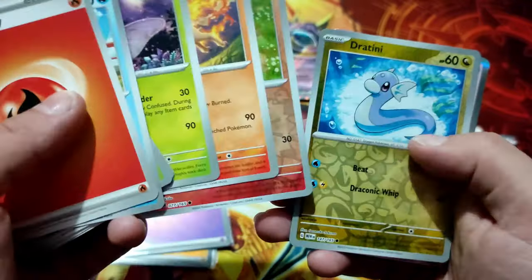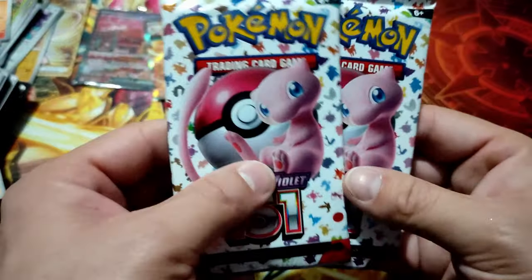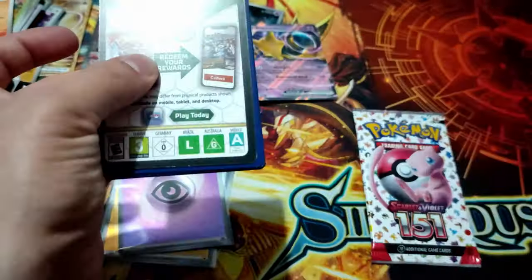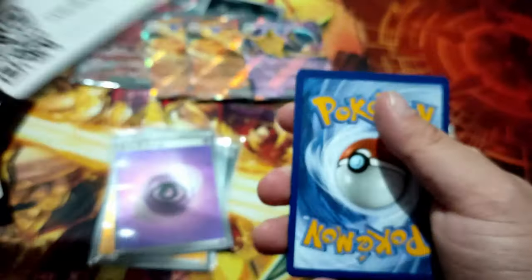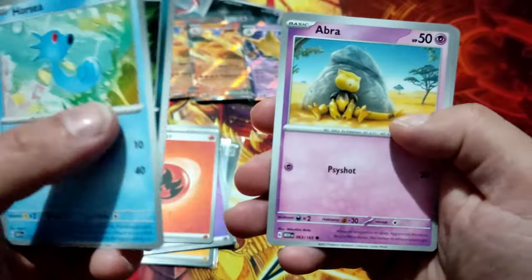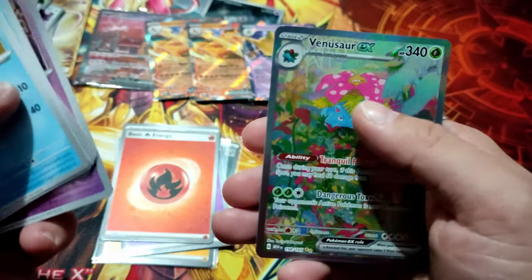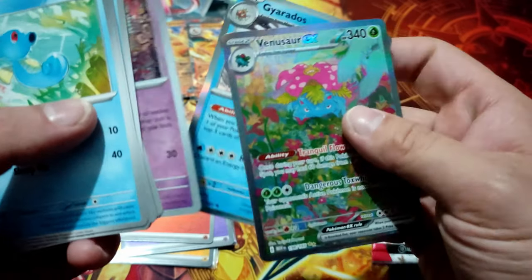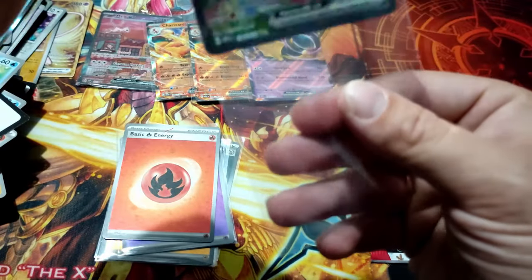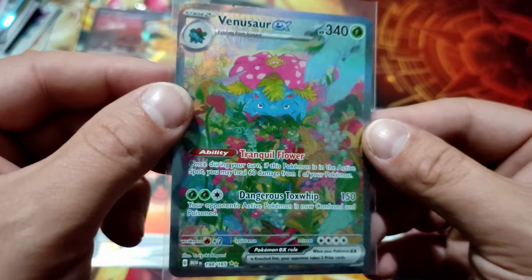Venomoth, Rapidash, Mew two — okay. Last two packs, let's see. Gold card! Holo energy, okay. Nidoran, Abra, Diglett, Omanyte, Tauros, Kadabra, Haunter, and Venusaur EX! That's a good one, that's a very good hit! Look at the art — this Venusaur looks very lively.